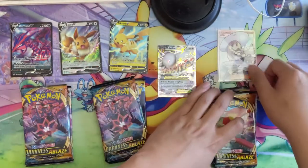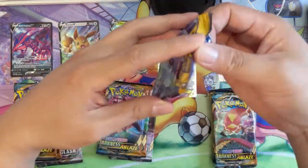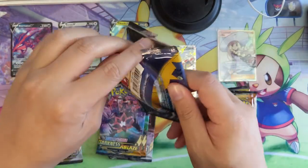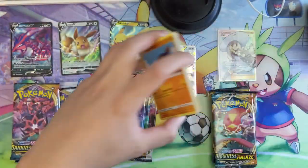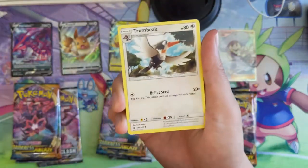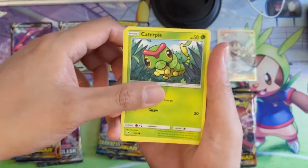Very happy with that hit — maybe a year ago I'd have been really stoked. We still got a couple more Sun and Moon. We got a regular EX hit, a Mega EX hit, as well as a full art Supporter — and we didn't even get to Darkness Ablaze yet. Rebel Clash — we're kind of just looking for some full art Boss's Orders. The hollow Boss is not something we need anymore thanks to the Trainer's Toolkit.